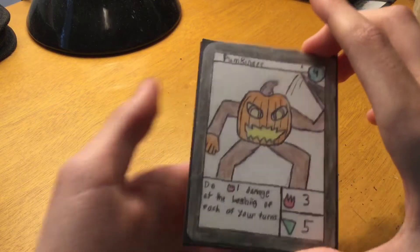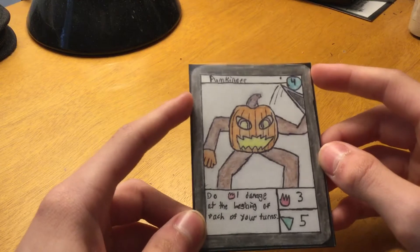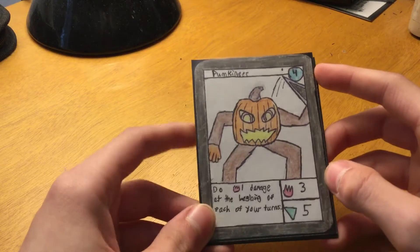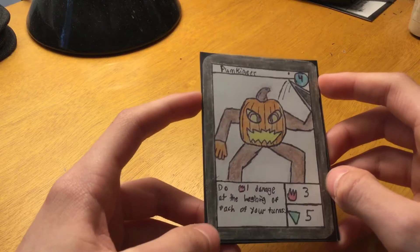Then we have Pumpkineer. He has four cost, is a common, three attack, five health. His ability is: do one damage at the beginning of each of your turns, so he's pretty good.